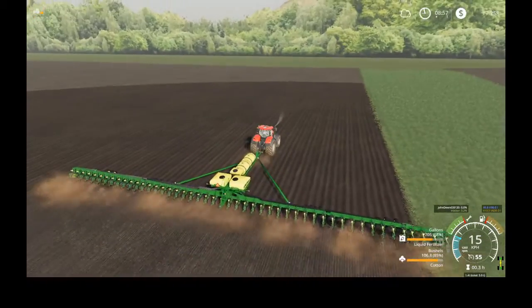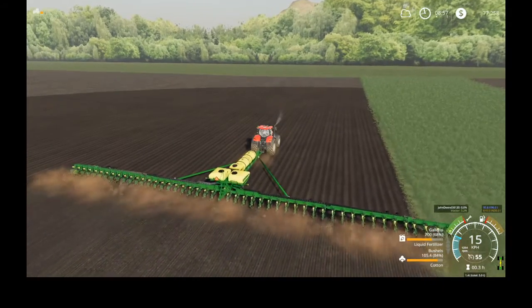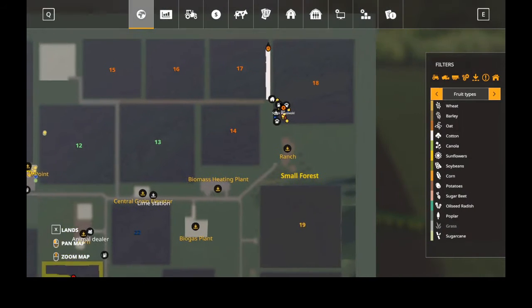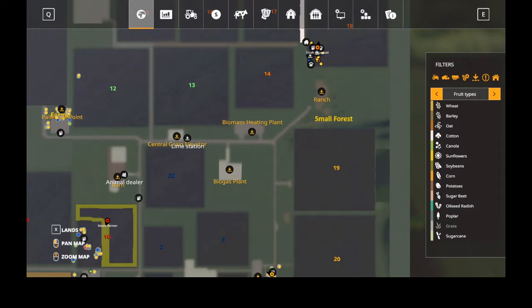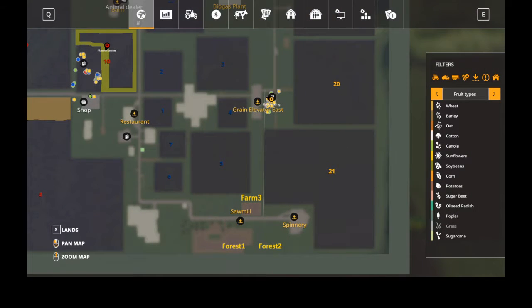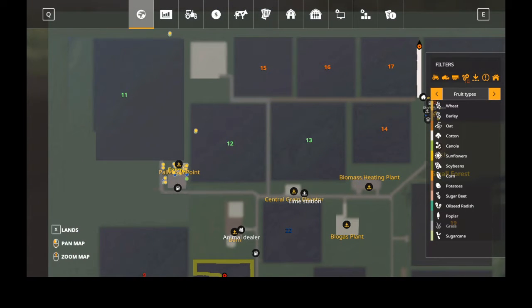So we've changed maps. We're on Honeydew, which is a nice map. At the moment we are up in this far corner here — there are fields 14, 15, 16, 17 and 18. As you can see, Master's got a farm down there, then you've got the blue team over here, yellow here, and green over there.